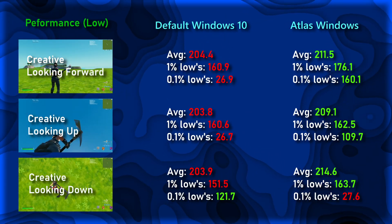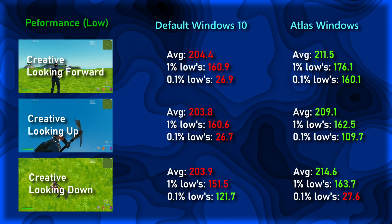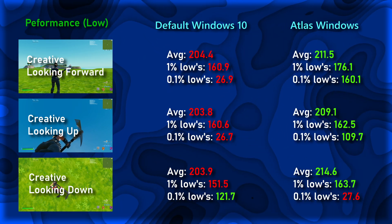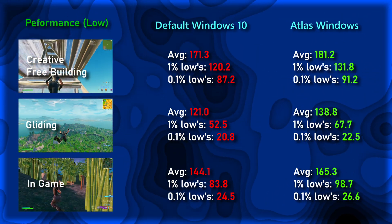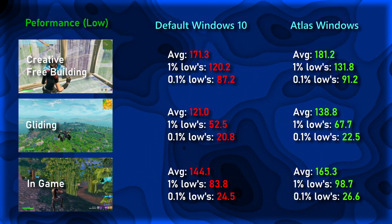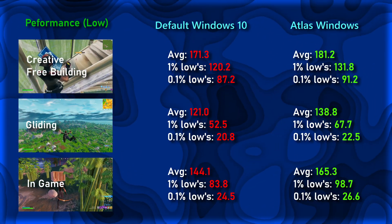Saving the best for last, we have performance mode with low meshes. In the static tests, we have a nice bump in average FPS across the board with an increase of 6–11 FPS, and in the 1% and 0.1% lows we see an increase along with performance remaining relatively the same. In the dynamic tests, we have a moderate increase in average FPS going from 10–25 FPS. With FPS being well above 144, we can say this laptop can likely handle a 144Hz monitor in-game in most cases. In the 1% and 0.1% lows, we see an increase across the board going up 2–14 FPS.